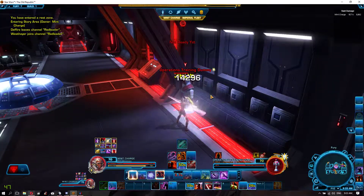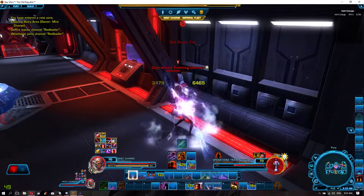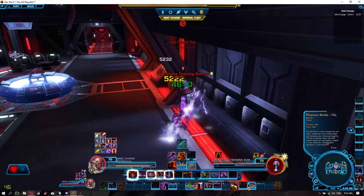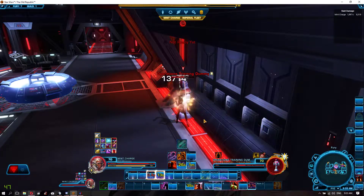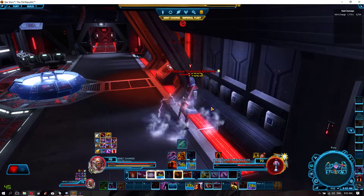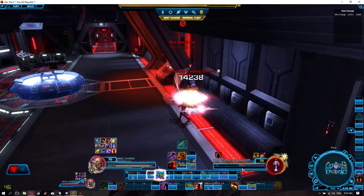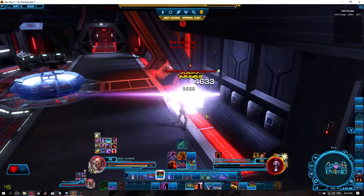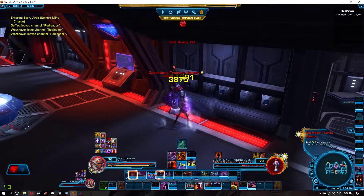When you Force Cloak, you automatically get three stacks, which allow you to use your Discharge. I specced into a utility that allows my Phantom Stride to likewise generate five stacks, so I can use more Discharges in my rotation, which is very good. Also, when I use Phantom Stride, it procs my Assassinate, which is also a very good damaging ability. However, in this spec you can only use Assassinate when the target is sub 30%, which is not so great — that's why we take a utility to use Phantom Stride on cooldown and get an extra Discharge and an extra Assassinate. The more damage you do, the better your DPS is.